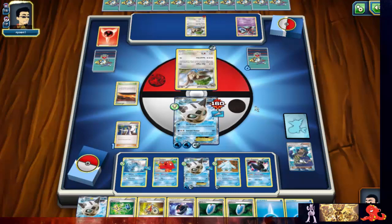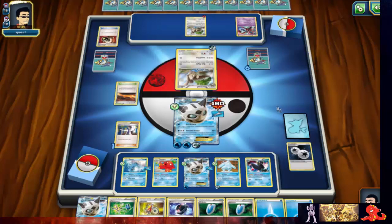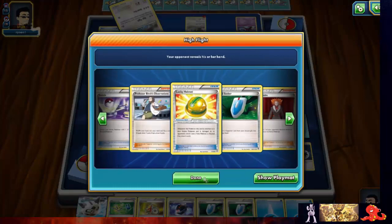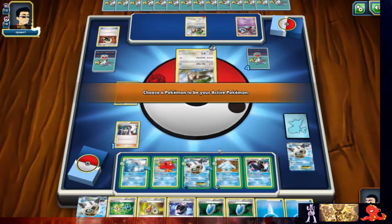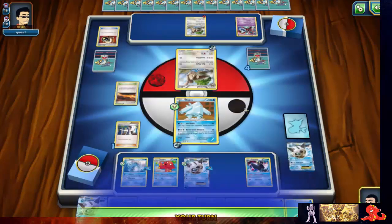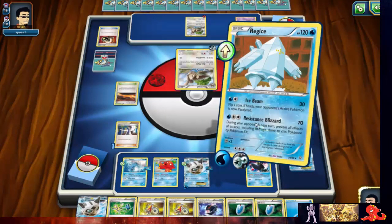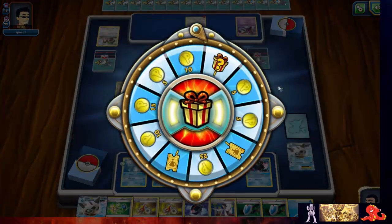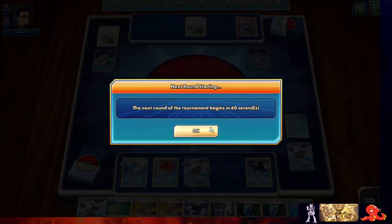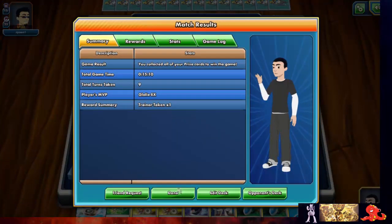My opponent's still drawing some cards — they played a supporter and got an enhanced hammer, so he's making a comeback. He got his first knockout and is definitely hitting very hard. But that Empoleon just secures me that 90-damage hit perfectly, taking my last prize. GG dude, glad you came back. That's the second round — we made it to the finals with Glalie Archie's! Stay tuned for the final match.